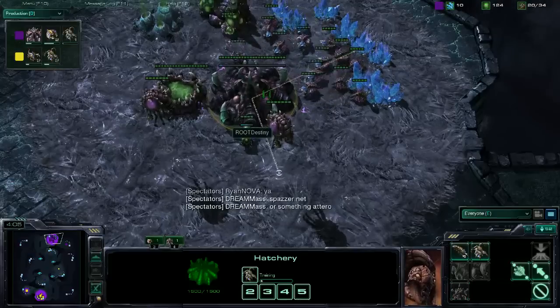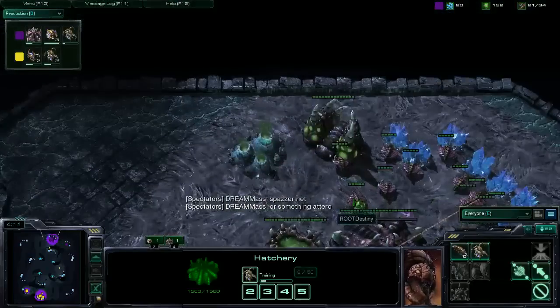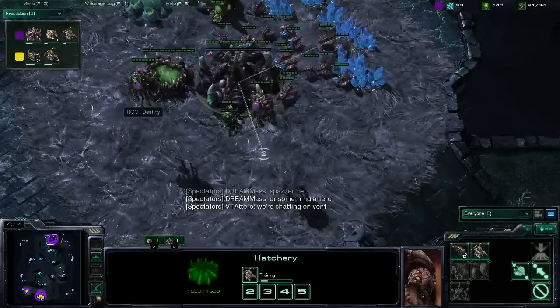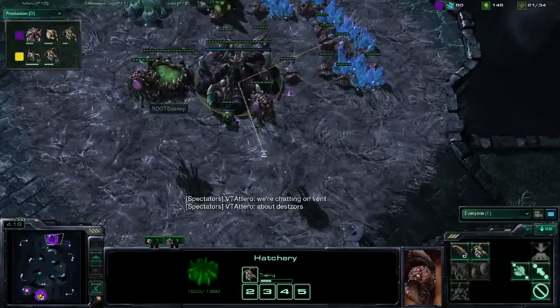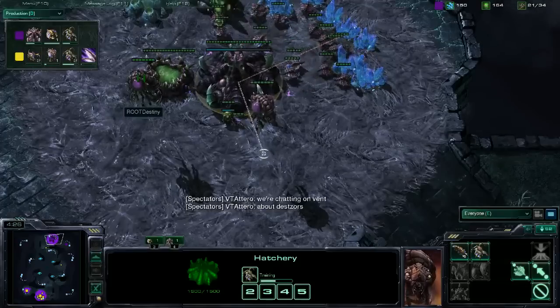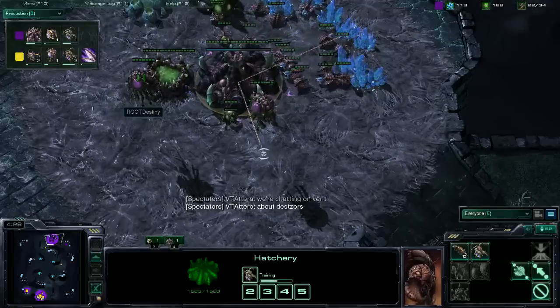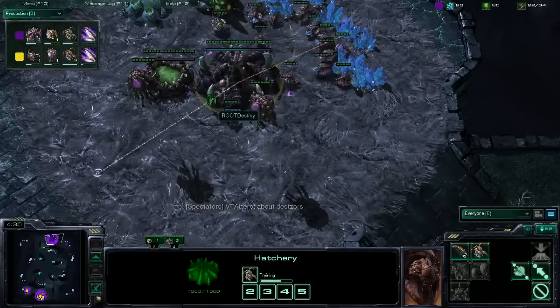It's cat style. First you make a ton of Overlords and save up like 2,000 minerals, and then you just make 30 roaches at once. It's pretty good. We should, like for MLG, just make a t-shirt, and then just have cats with a troll face, and have it say: Roaches — the cure for bad macro.